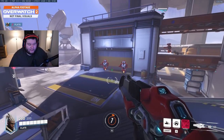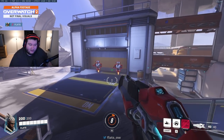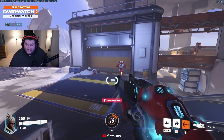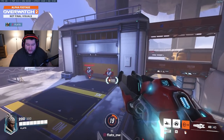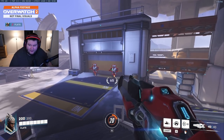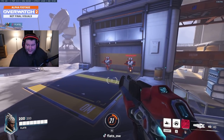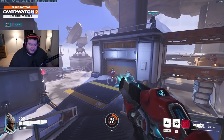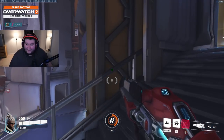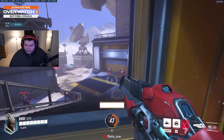One other mentionable part: Sojourn's left click ramp-up actually works on shields — Reinhardt barrier, Sigma barrier, Winston barrier. It seems like a little bit of a hard counter to shields, being able to build up your one-tap right click off of shields. But I figured I'd at least mention that that's currently a way to build up her railgun.